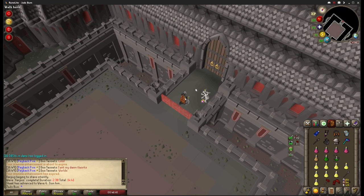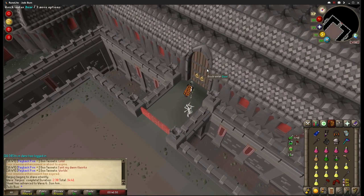The Verzik boss fight actually starts before you enter the room. Someone from your team must pick up the staff so that everyone can use it to take down her shields during phase 1.